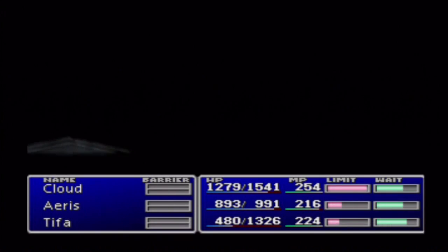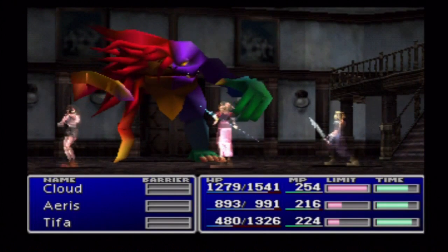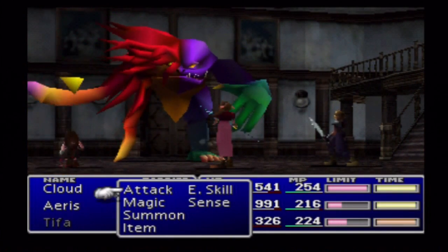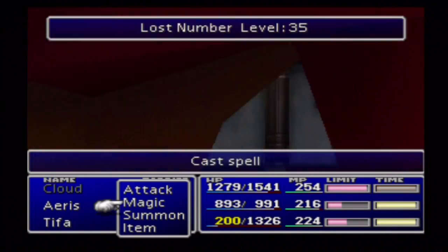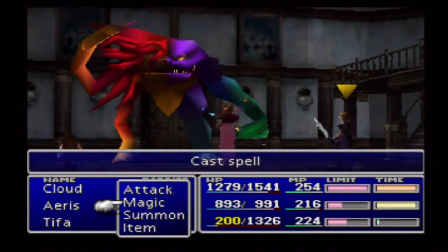Oh crap, we're in a battle. What the fuck is that thing? Sense. Oh my god, Tifa's almost dead. Number 35 — 300 XP, 7,000 XP.